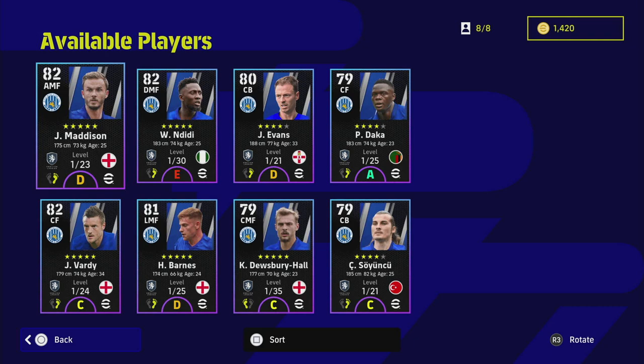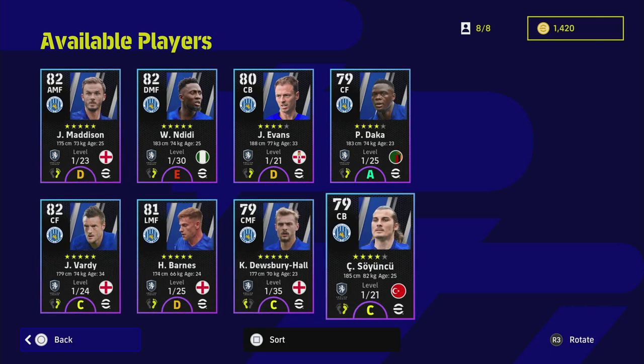Ndidi, Maddison, Evans and Barnes are all on D form. Let me know if you guys are going to spin or skip, because we are going to be taking a look at the players in a bit of detail. I don't think this is one of the strongest packs — it's actually one of the weakest packs released so far in eFootball 23.